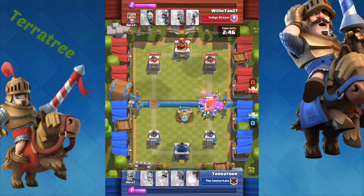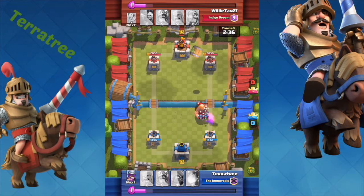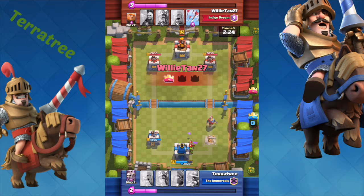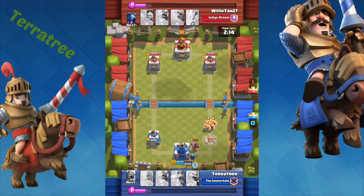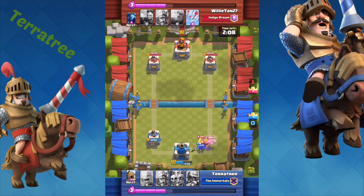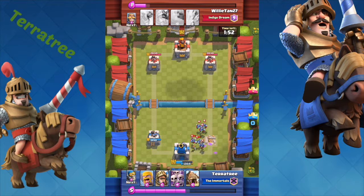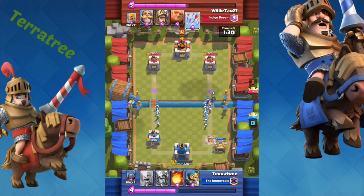He starts off with a push straight away — those three minions with the giant is bad, because it means my skeleton army gets taken out really quickly. And with his goblin barrel he has just smashed through my first tower and I can't do anything to stop him. He seems to be getting elixir out of nowhere, so we're already way behind. That minion horde is going to annihilate everything and takes my tower down to 338. I countered the goblin barrel with the skeleton army — the skeleton army is a great counter for anything that's not splash damage.